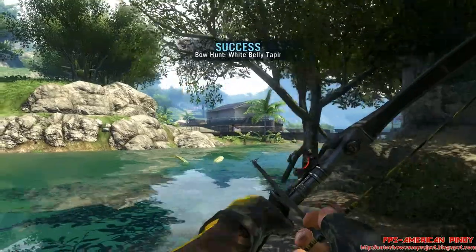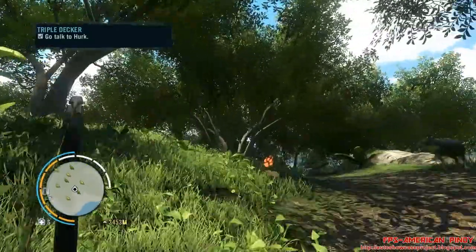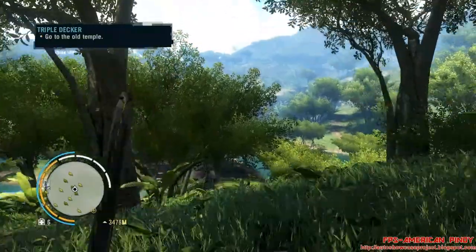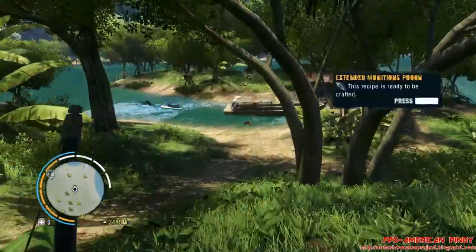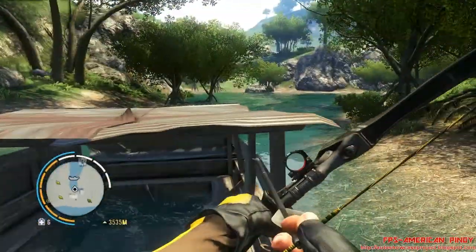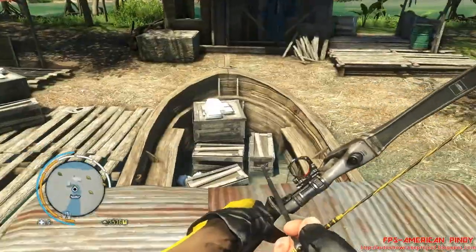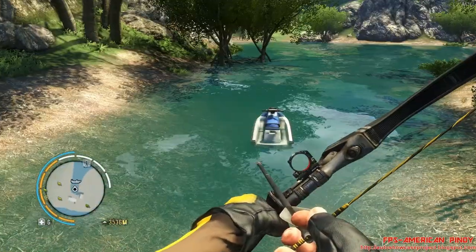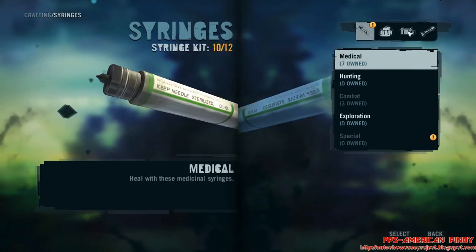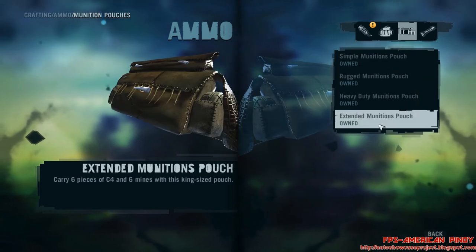Easy peasy, nice and easy. That was one of the levels. Sweet. Let's come back up top here, make sure no tiger comes right behind us. Let's craft this baby — munitions pouch, indeed.